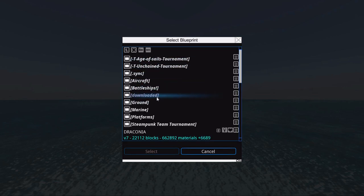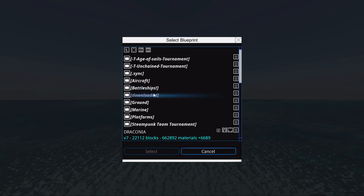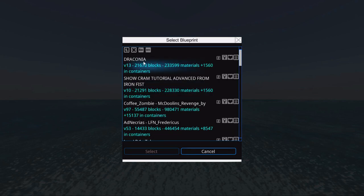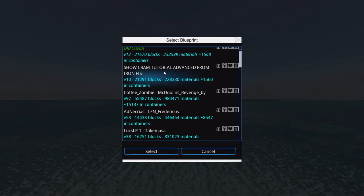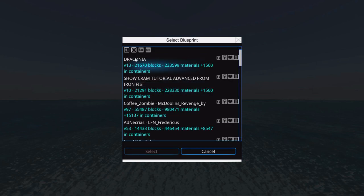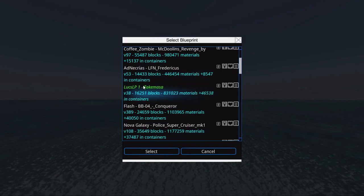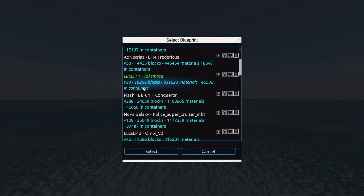Maybe we should have a short little recap here. Battleships — what the hell is the Draconia doing in here though? Anyways: KofiZombie — Winner, Adnichrius — Loser, LuxeLsp — Loser, Flash — Winner, Nova Galaxy — Winner.